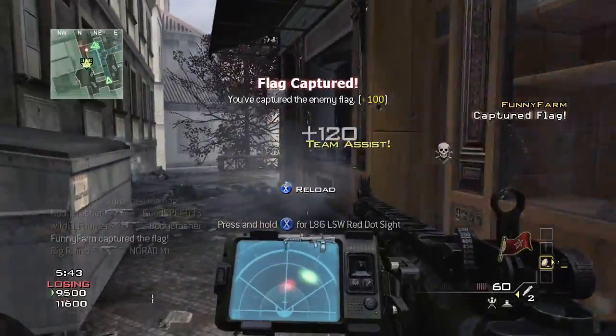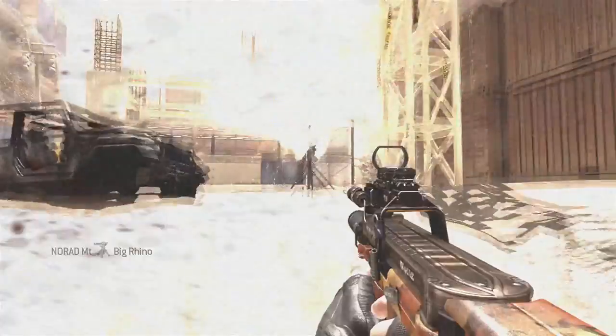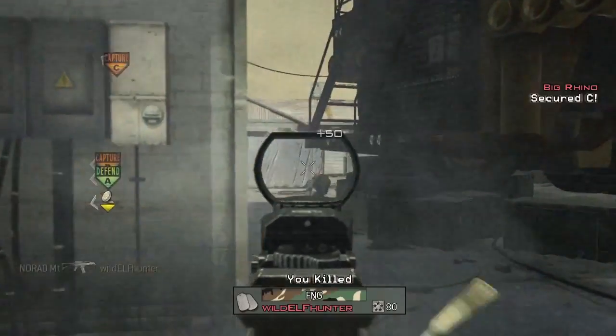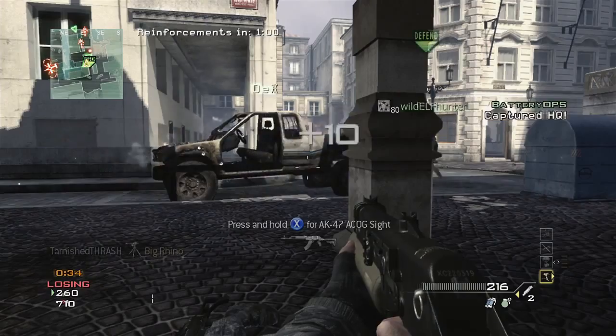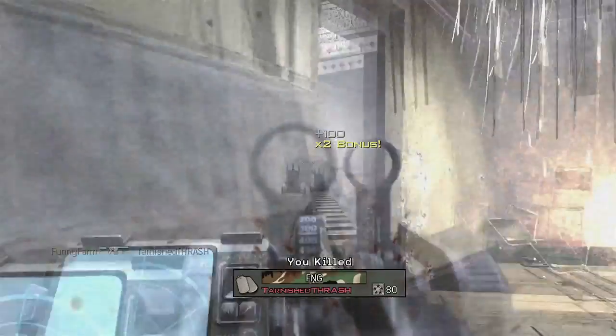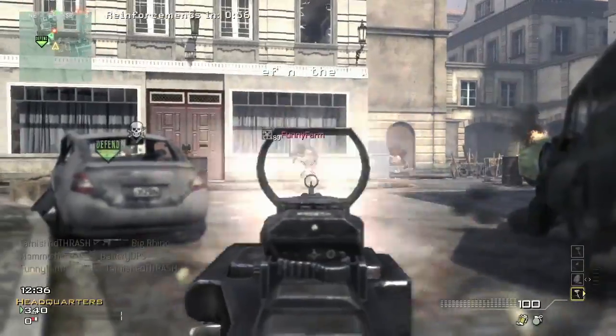If you're a team-focused individual, the support strike package is for you. It works significantly differently than the assault package. The main difference you'll notice right away is that your streaks don't reset on death. So I can get a kill, capture the flag, capture an HQ — it all moves it up, and when I die, it doesn't reset.